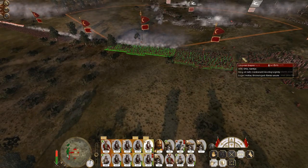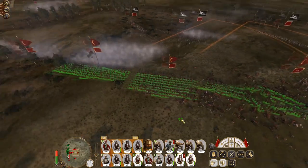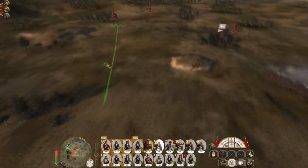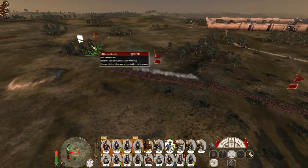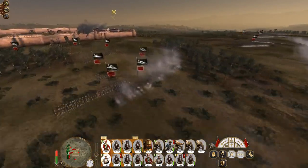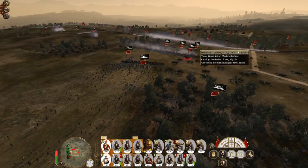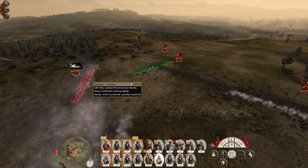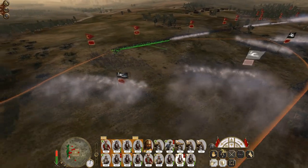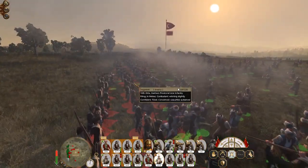Set my Bashi-Bazouks to countercharge, set my line infantry up — not ideal but I don't want to cross over too much with the infantry square formation. The Bashi-Bazouks should do good work against their provincial cavalry — here they come. Get the Bashi-Bazouks out on the flank, get our infantry redeployed. The provincial cavalry have been shattered. Here's the guts of their forces now — the howitzer crews have abandoned their howitzers, which is lovely. Charge that line infantry unit and pivot to make sure we don't shoot our own men in the back. They didn't even have bayonets because they have no research.